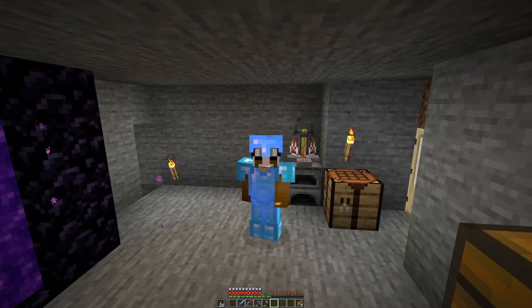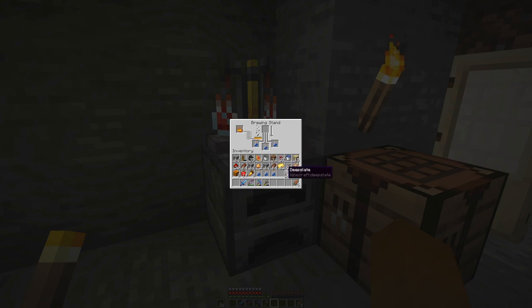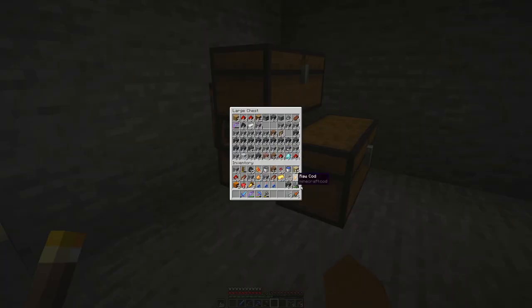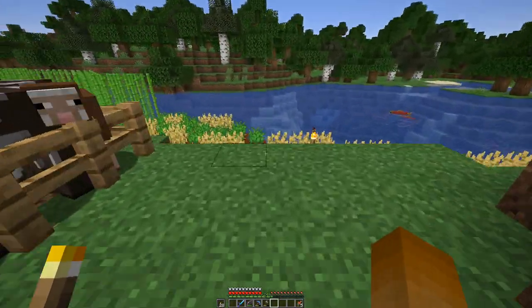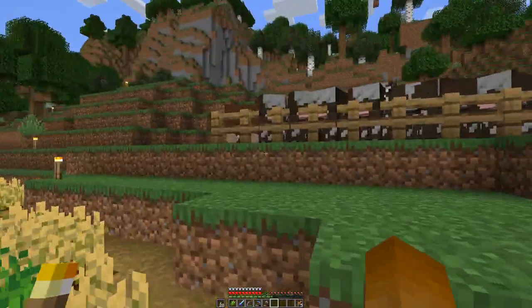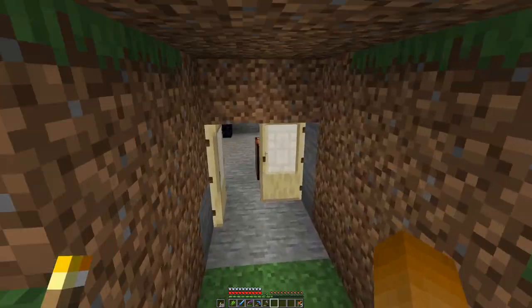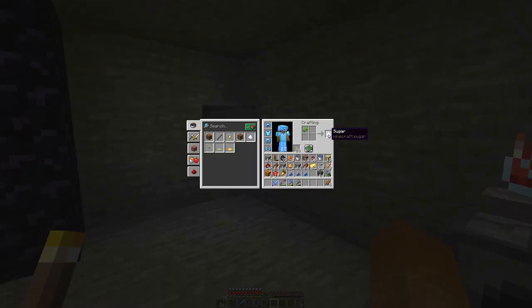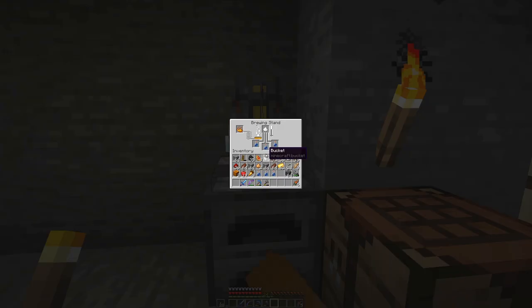It largely depends on how fast we can find the stronghold. Let's prepare — I have set up the brewing stand here, so let's start brewing. I've also got a few more pieces of glass, just in case we need a bit more. Let's fetch a bit of sugarcane — one piece is enough because then we can make sugar. We need the sugar for the potion.